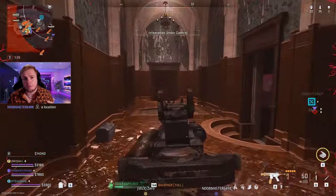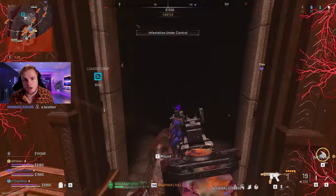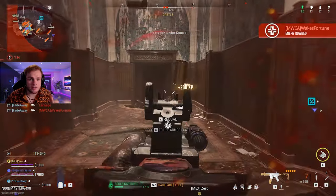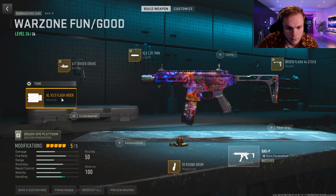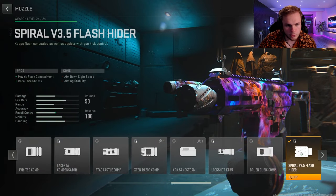As you can see, I'm taking down these two people that just appeared out of nowhere and caught me off guard. I just melt them and eliminate them both. That's why I love it. Now let's get into the build, starting with the muzzle: the Spiral V3.5 Flash Hider, which is going to help out with the recoil.